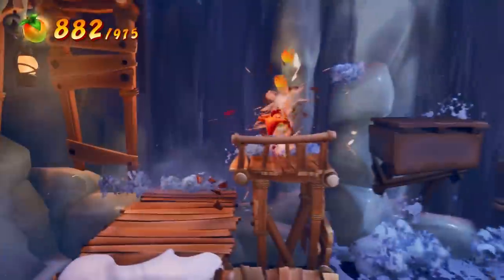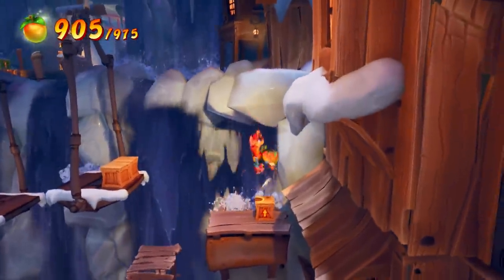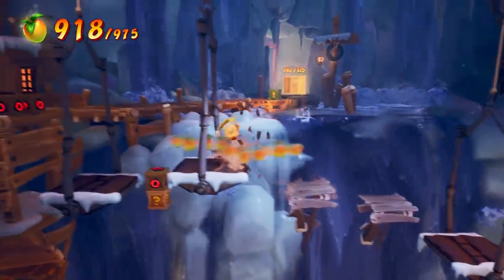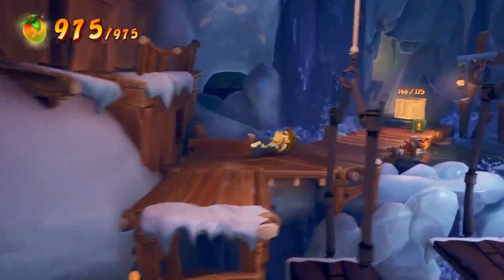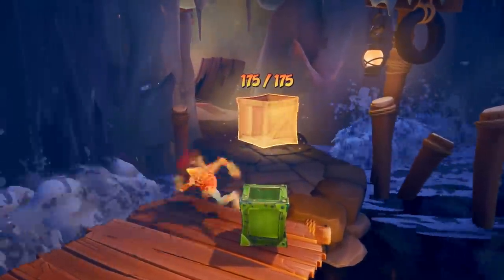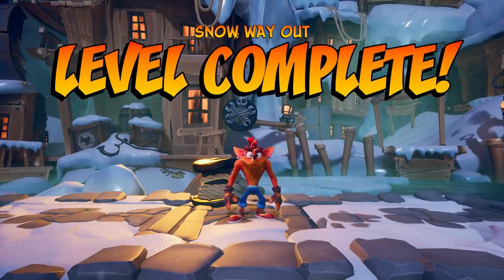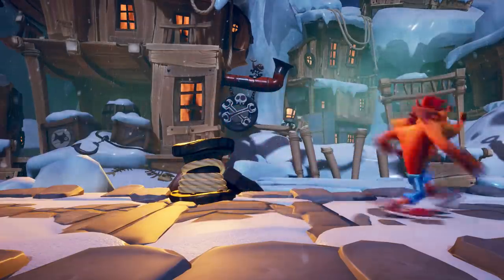I have no idea what the other two masks are going to do, but I'm really interested. I don't think you can use more than one mask at a time, and they seemed pretty specific to each level. At the end they've got the classic invincible Aku Aku mask to run through. That's Crash 4. It's a very big game, and if you liked the original Crash games, this was made very much with them in mind. I loved playing the demo and I'm super excited about the game coming out. Thanks to Toys for Bob for letting us check out the demo — expect a lot of Let's Watch content when it comes out.